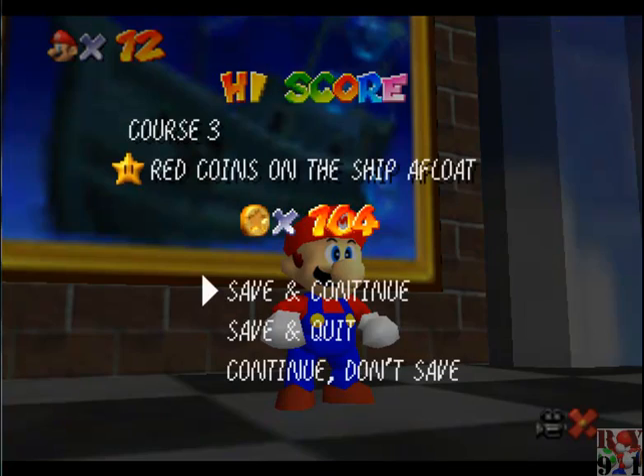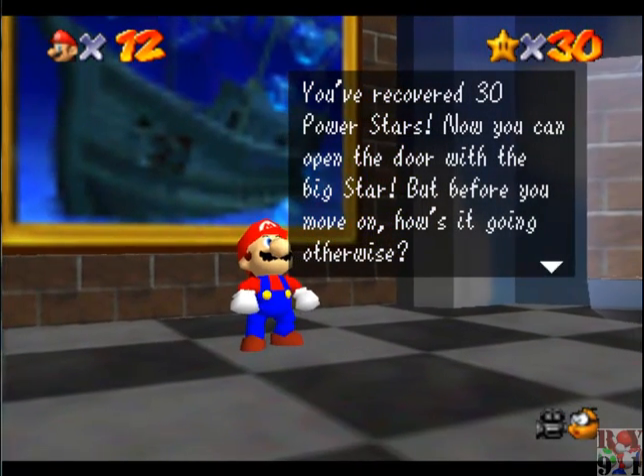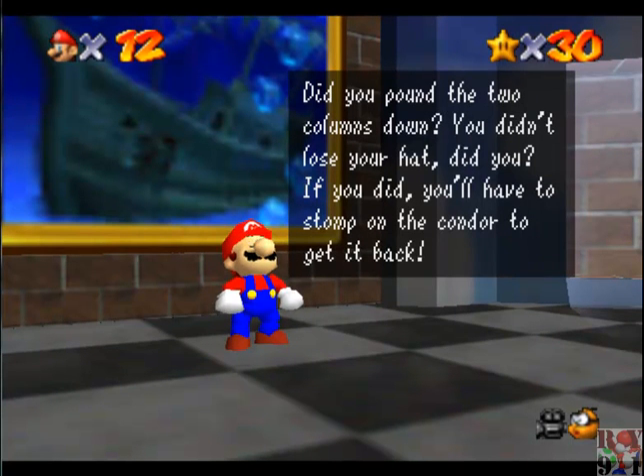Good luck with the 100 coin star, because that one is one of the more difficult ones. And now we got the 8 red coin star. All right, 30 stars. Now you can open the big door with the big star, but before you move on, how's it going otherwise? Did you pound the two columns down? You didn't lose your hat, did you?